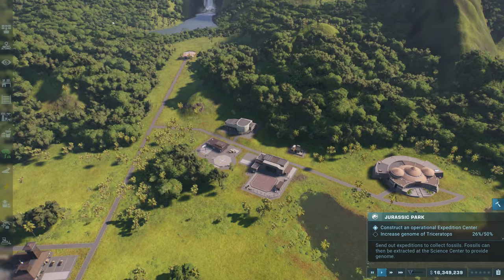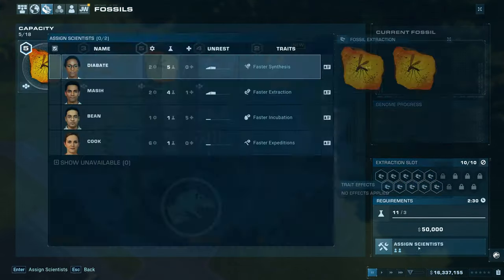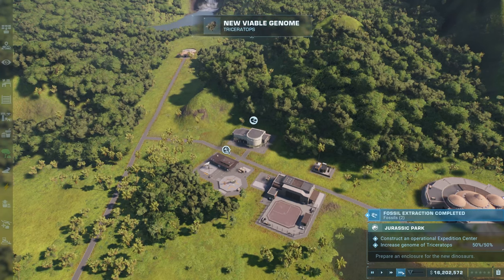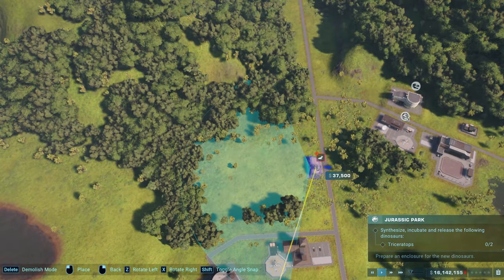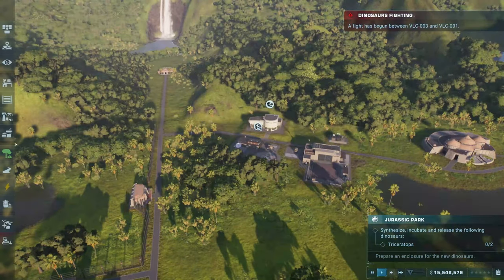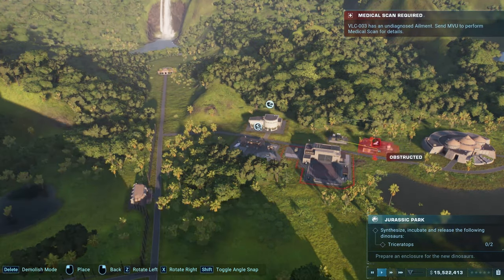Once the expedition is back you can extract the DNA from the science center. You will have to assign a scientist to the task until you reach a genome of at least 50%. At that stage you can also start other expeditions to grab more DNA and build an enclosure for the Triceratops, as you will have to synthesize and release at least two of them. You can also build a staff center to rest your scientists if you're using them quite a bit.